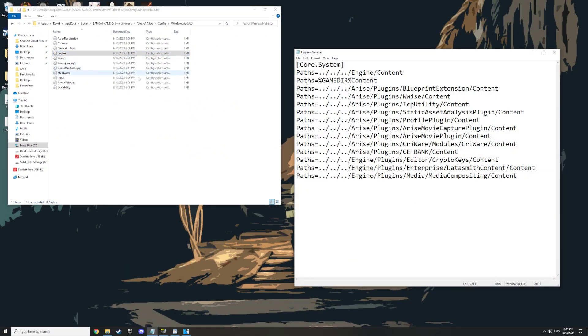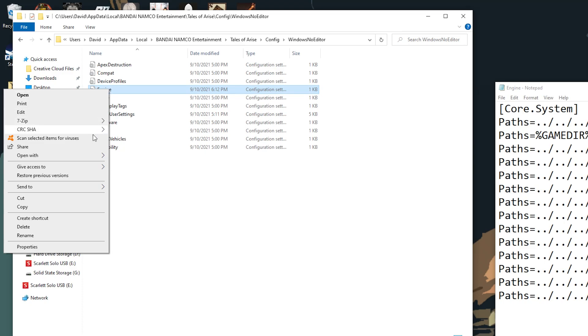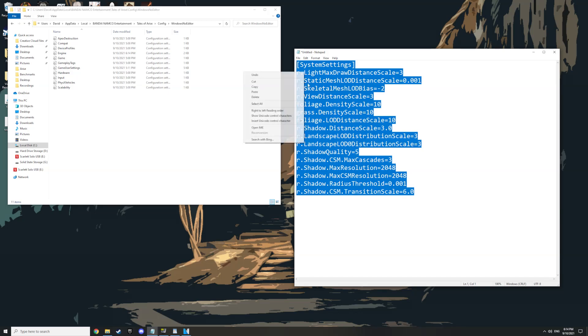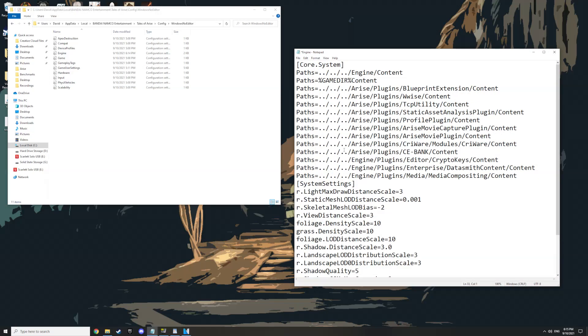It might not open Engine up in Notepad right away — you may need to set a text editor for this if you haven't done this kind of thing before. In that case, hover over Engine and right-click it, look for Open With, and from there you can set Notepad as your text editor. Once you've got this file open and you can see the text, find the text that I've got in the description of this video and simply copy and paste it under what's already there, then save the file.